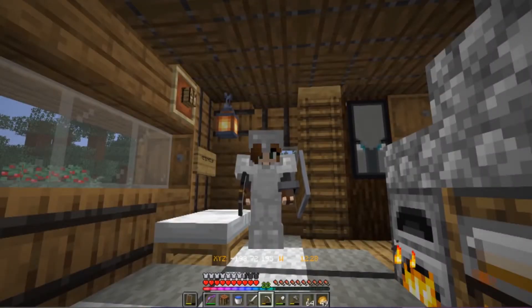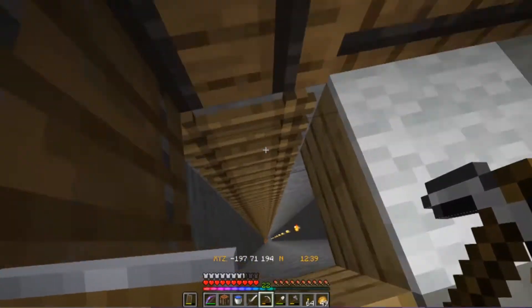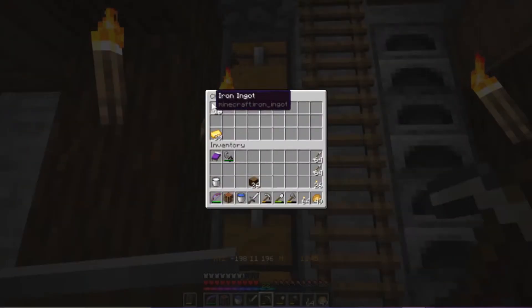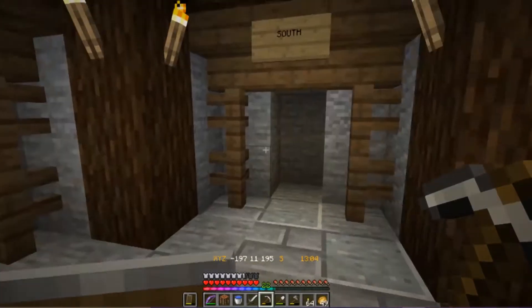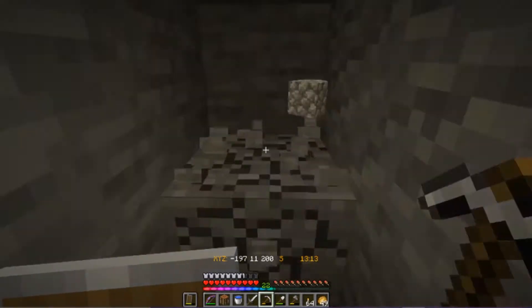Hello and welcome back to another episode of Ellie Plays Minecraft with me, the Elegant Elephant. I'm gonna start today's episode with a mining session, because as you can see we're running dangerously low on iron. So I'm gonna craft up another iron pickaxe for mining. I think today we're gonna mine in the south direction. Let's get started!